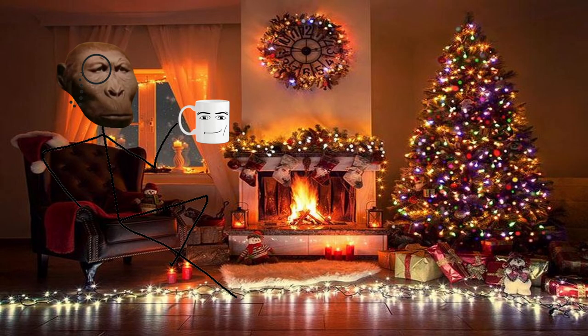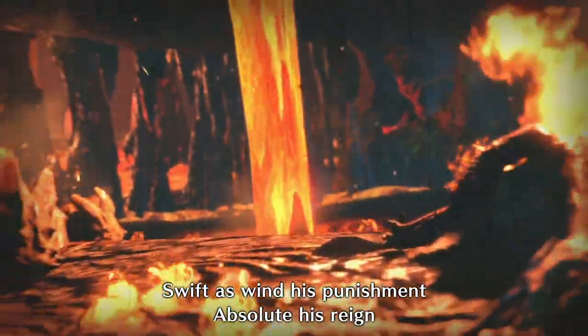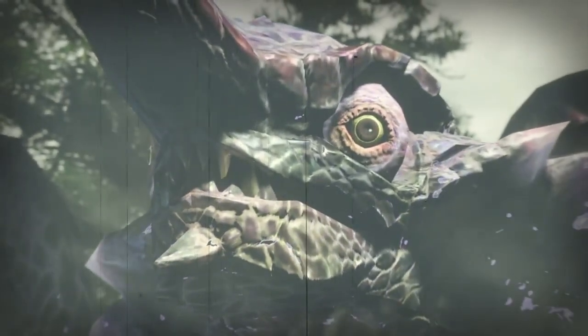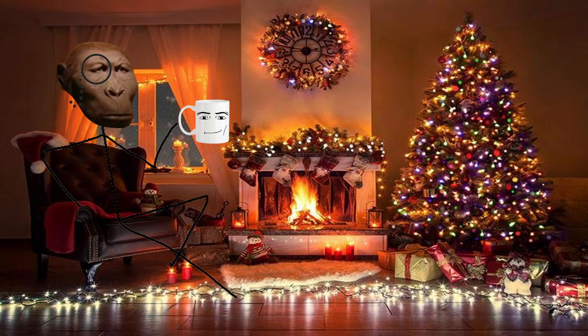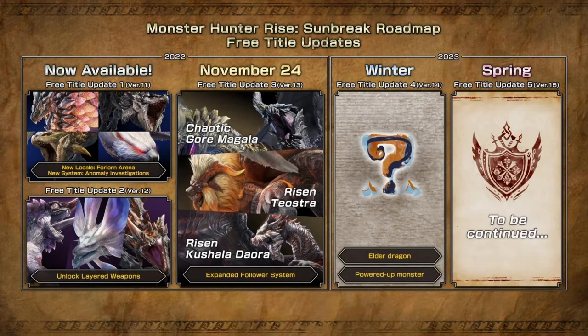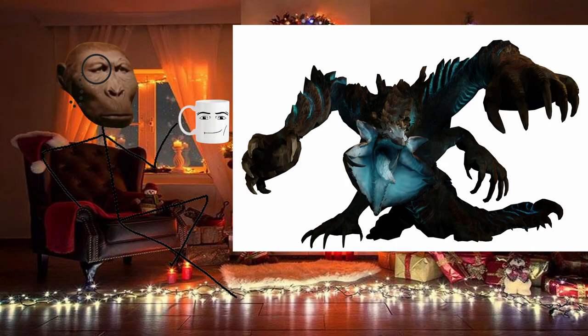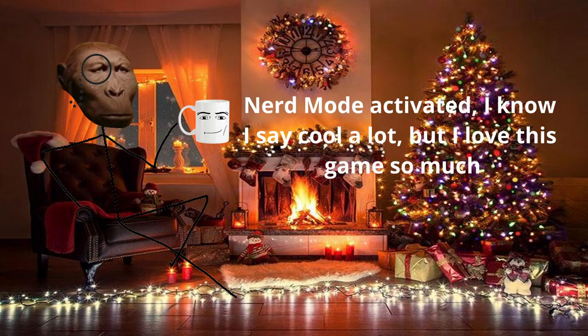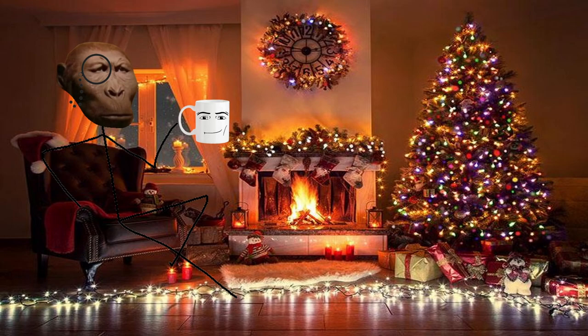Everyone loves Elder Dragons. They're the natural disasters of Monster Hunter, each having control of an element that makes them both super hard to hunt and also astonishingly beautiful. Teostra has fire, Kushala Daora commands the winds, Chameleos changes the atmosphere to camouflage itself, and so much more. Spoilers ahead — I'm talking about Sunbreak's final boss, up until all the title update monsters, and his name is Gaismagorm. That name — Gaismagorm. That is so cool. You can probably tell how big and destructive that thing is just from saying it out loud.